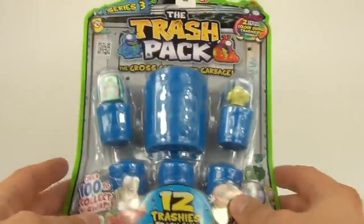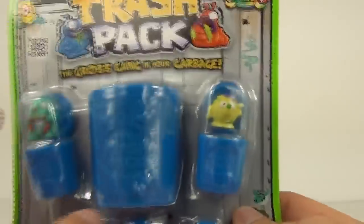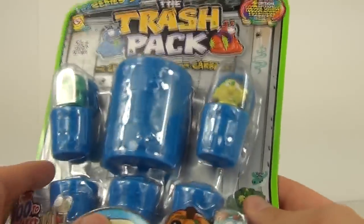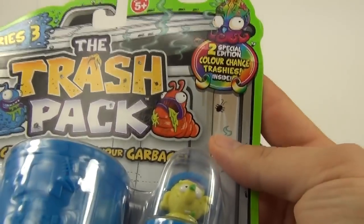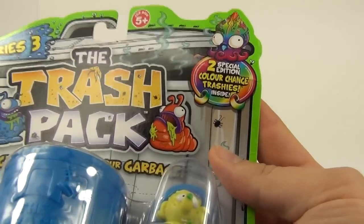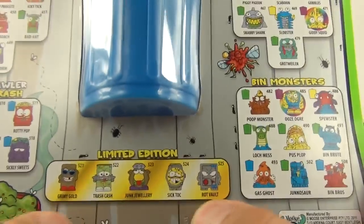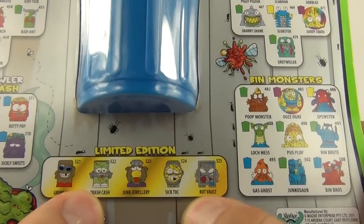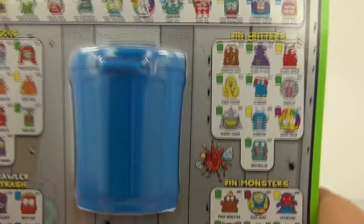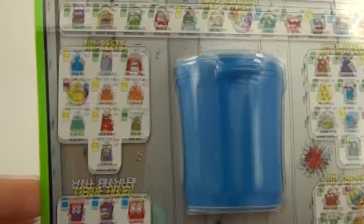This is the 12 Trashy Pack, usually around £9.99 here in the UK. It's one of the more expensive sets. You get the big bin in the middle, a bucket inside, and also two special edition color change trashes — a really cool new feature. The limited edition ones, five altogether, are: Grimy Gold, Trash Cash, Junk Jewelry, Sick Tock, and Rot Vault. You also get Bin Monsters, Wall Crawler, and Movie Trash.